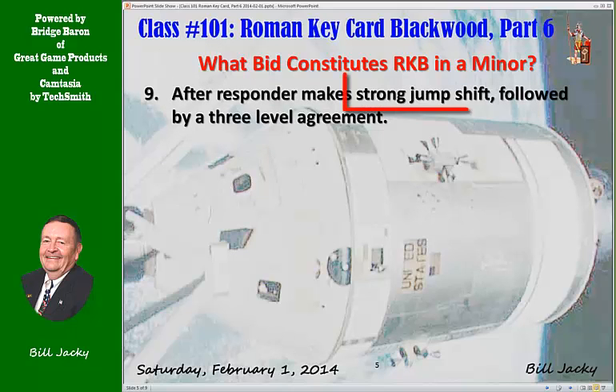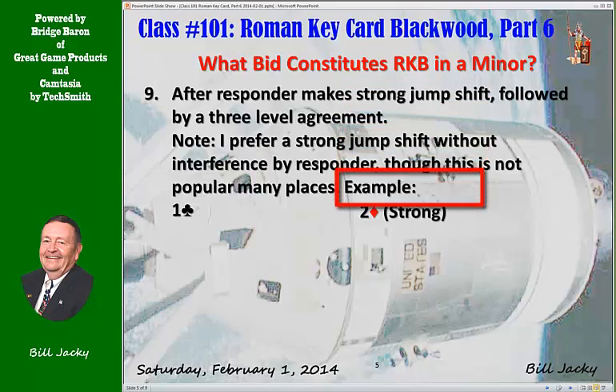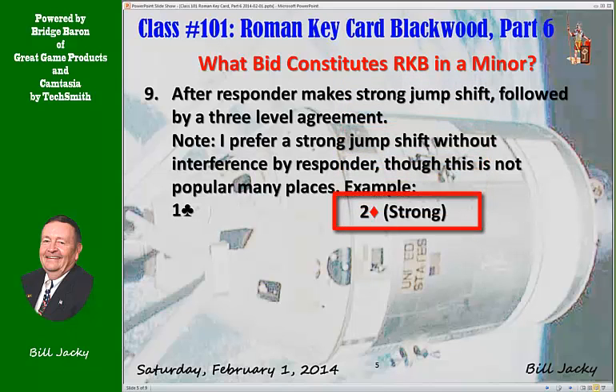Number nine: After responder makes a strong jump shift followed by a three-level agreement. I know a lot of people don't play strong jump shifts, but if you do — I prefer a strong jump shift over interference, there are a lot of reasons why — an example: one club, two diamonds, strong game forcing jump shift, three diamonds, agreement of the trump suit, four diamonds, Roman Keycard Blackwood in diamonds.